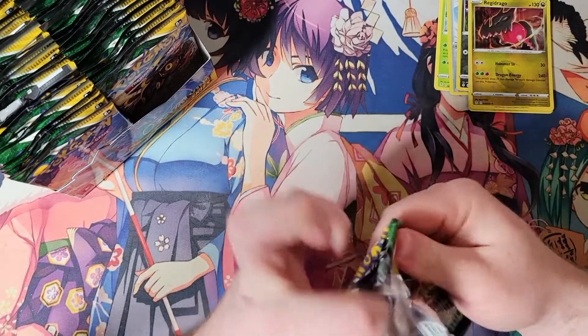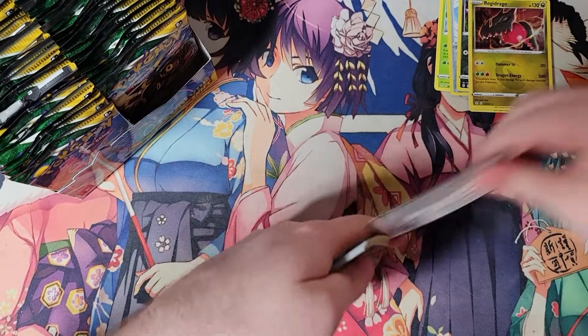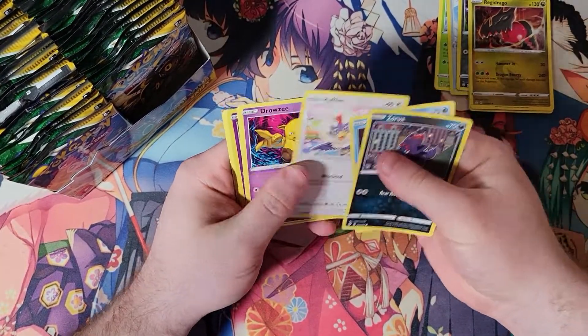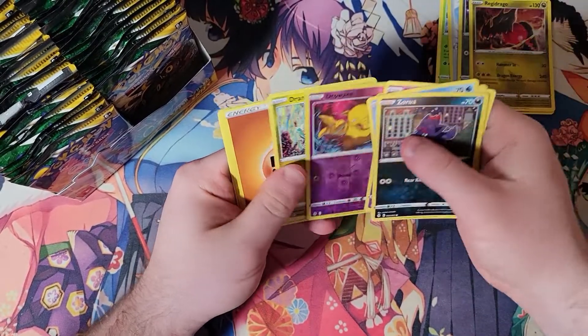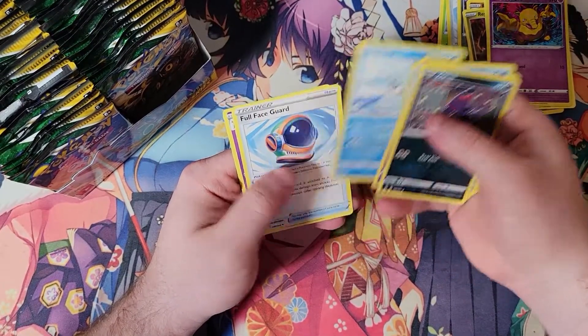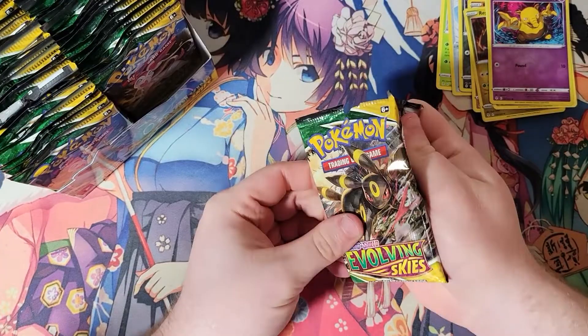No hits yet, that's okay — we got plenty more packs to go. Drowzy. Drampa. Ice-Q. Ice-Q looks nice though. Not really sure — it was kind of cute, like he's riding the other one's head.